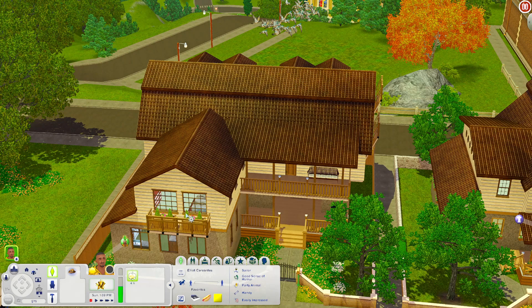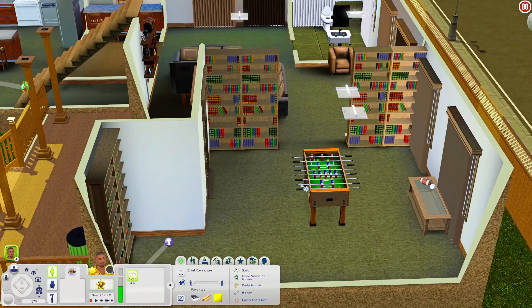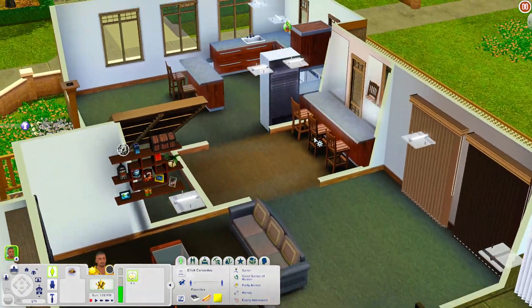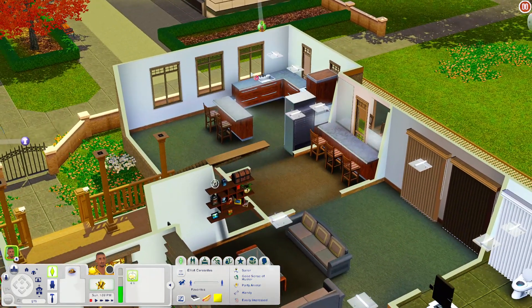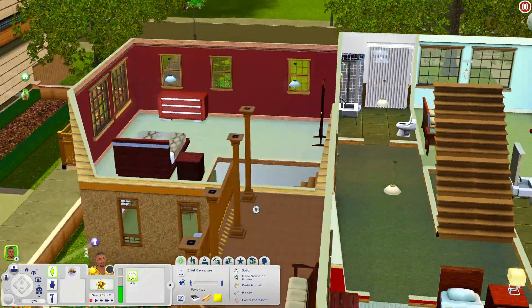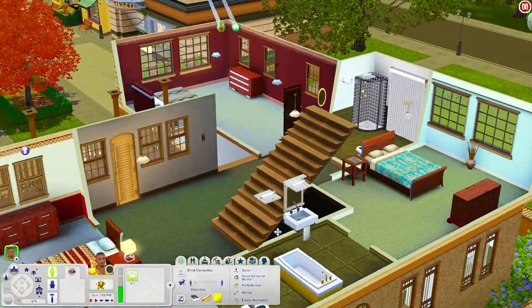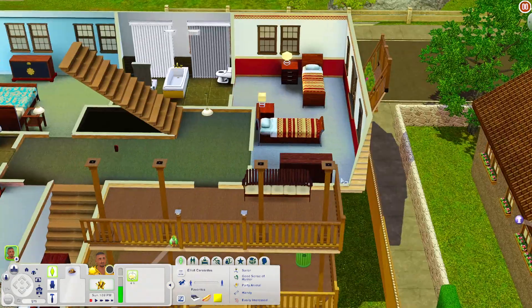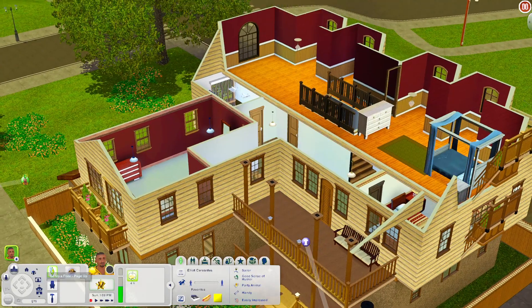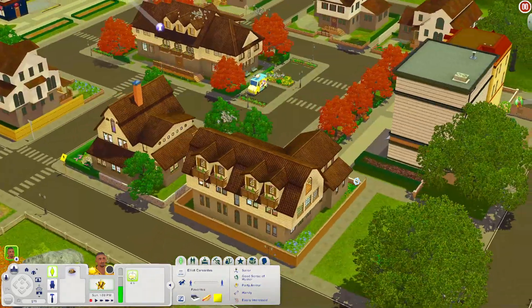Let's check out this big house in the town part. When you come in you have a room with a foosball table and bookshelves, a nice living room, a bathroom, a kitchen with island countertops that are nicely separated, and then upstairs you have a bedroom, a bathroom, and two more bedrooms — great for a bigger family. There's even access to an upstairs balcony. Going up to the top of the house there's another bedroom, so you have plenty of space for your Sim family.